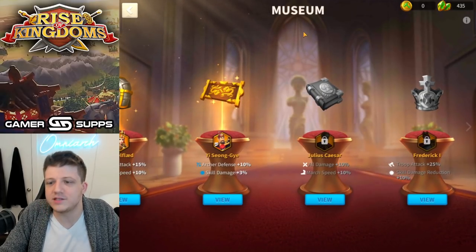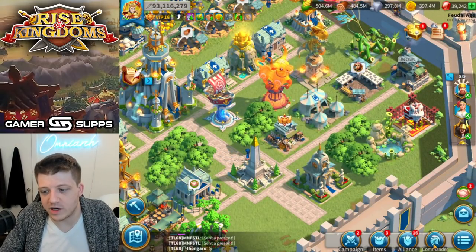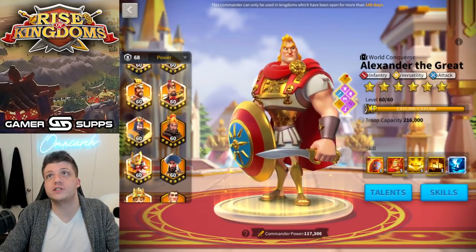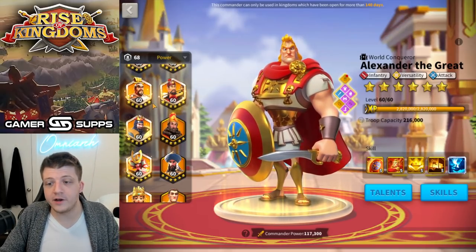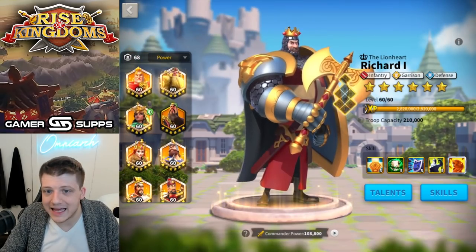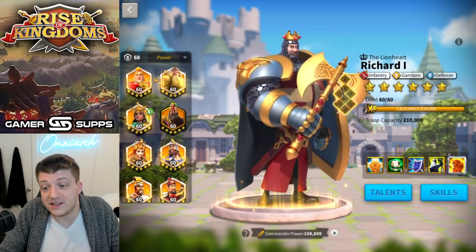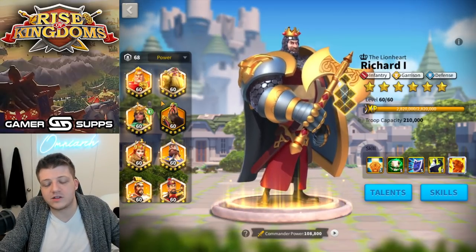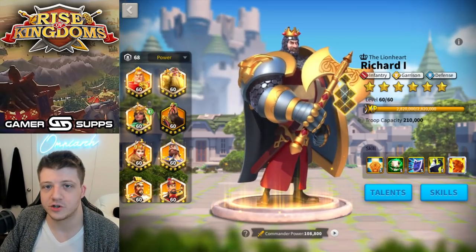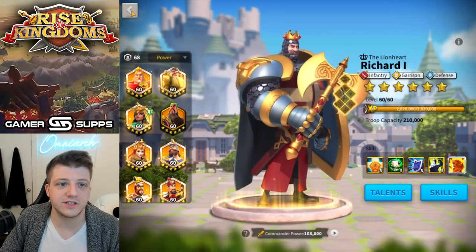I don't know what they were thinking — it's almost like they just don't want people to use Julius Caesar, which is weird because he's such a famous commander in history. The only time you'd ever see a Caesar in the open field is early-game free-to-play players using him as a secondary to someone like Alexander or Richard to be a little bit tanky with universal stats behind those commanders — but only as a last ditch effort because they have nothing else. Maybe in early Ark of Osiris as a garrison with Richard, but only as an emergency.